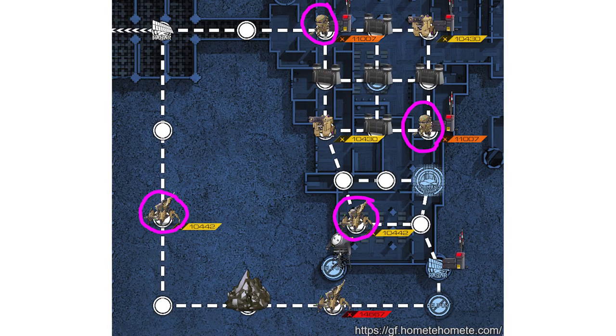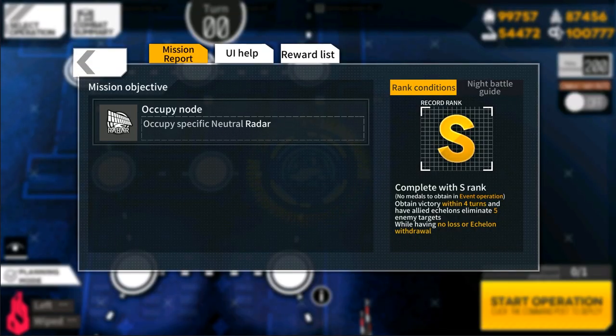The enemies marked here are the only ones which have a chance to drop 5-7. Plus, you can get another drop chance for getting an S rank clear, which requires killing 5 total enemies.